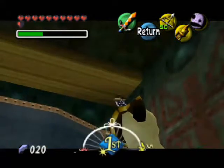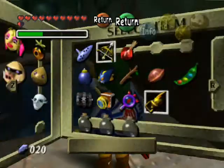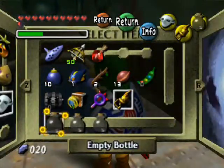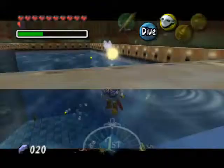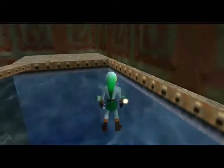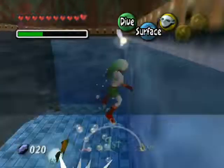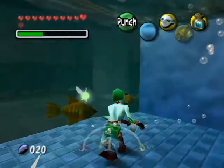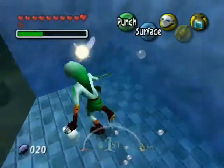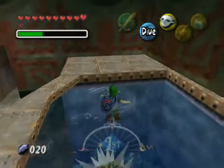Let's go ahead and hookshot on up here and grab the egg. The Zora mask — quit calling him by his name, come on. He's dead. Get over it, Link. Equip the mask. Thank you. Grab that, and let's quickly return back to the scientist. That is actually all we have to do here.